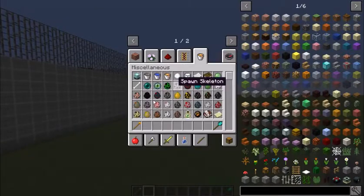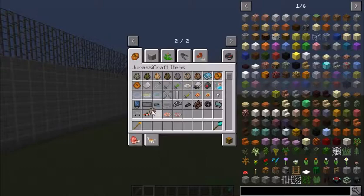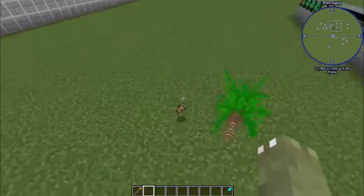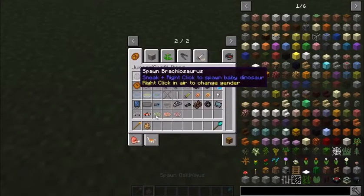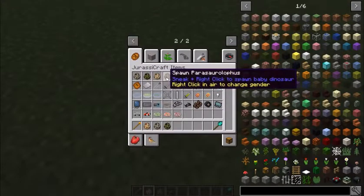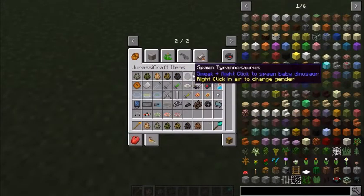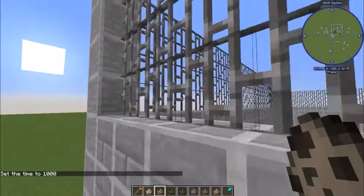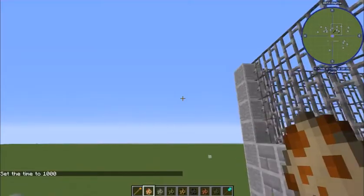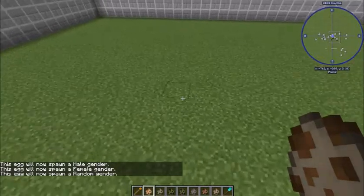I suppose I could just spawn a Rex. Let's take a look at the dinosaurs first. We'll start over here - we've got triceratops, a velociraptor, and tyrannosaurus. By the way, when the icon is flicking like this, that means you have a random chance at spawning either gender. You can right-click for male, then female, then back to random.